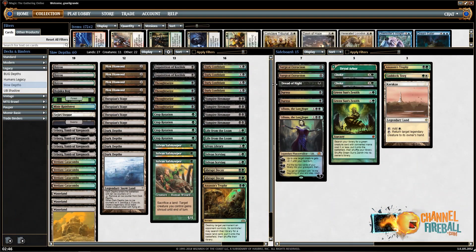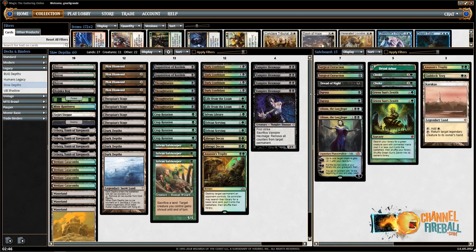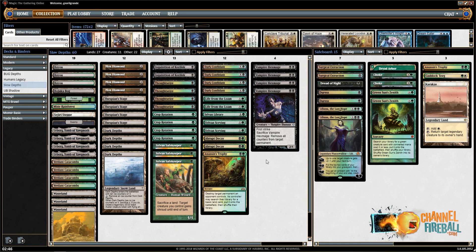Hello everyone, welcome to a new Legacy video. Today we're recording with a deck called Slow Depths. You may remember Turbo Depths, a deck that was powering up Dark Depths, Vampirax Mage, and Thespian Stage, trying to do it as fast as possible with Lotus Petal and Elvish Spirit Guide. Today I'm playing a deck called Slow Depths — it's not as fast as the original version, but still has the same goal. This is a version that Grizzle Puff, also known as Bob Wang, is playing a lot and winning a lot in Legacy Challenges. He made Top 8 back-to-back and last time made the finals.